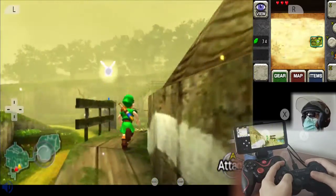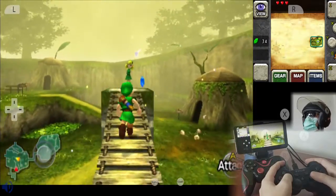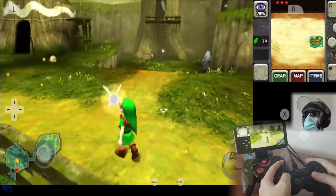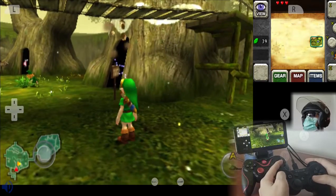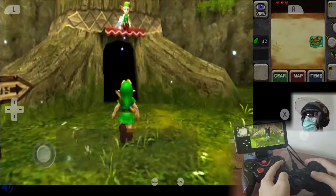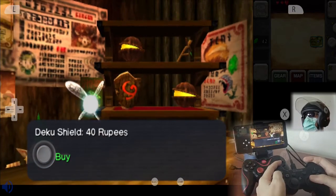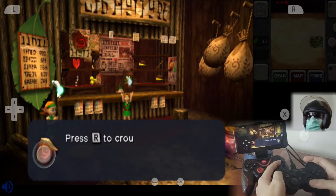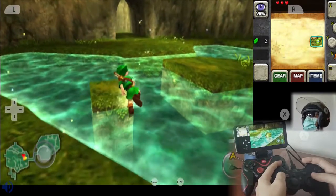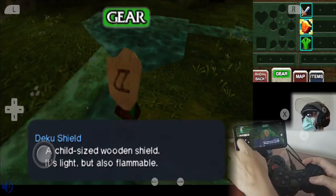I remember up here — when I was a kid, I couldn't do these ledges, I always fell down with the N64 controller. This little girl told you how to move with your controller. So we have enough money to buy our first shield. We're gonna find our Deku shield in this store for 40 Rupees.